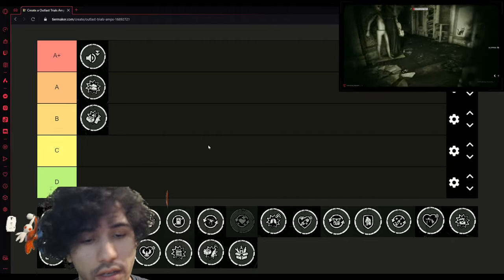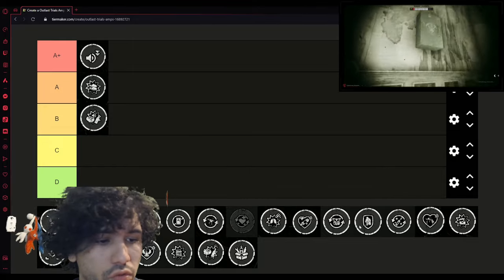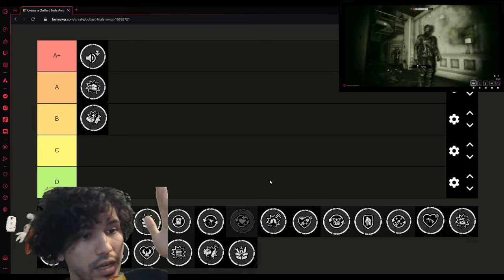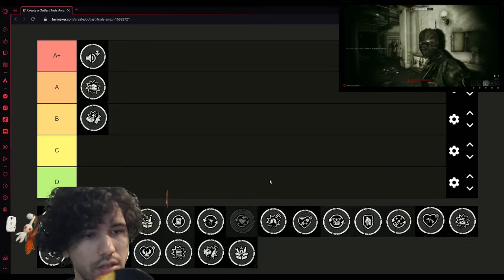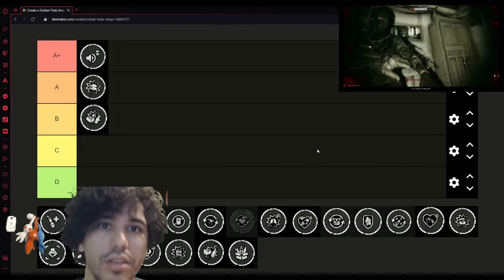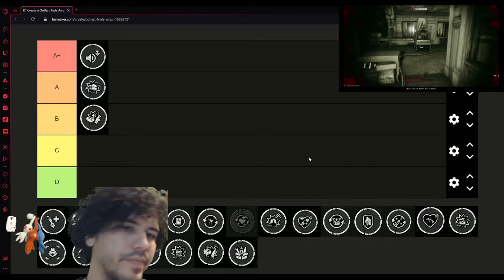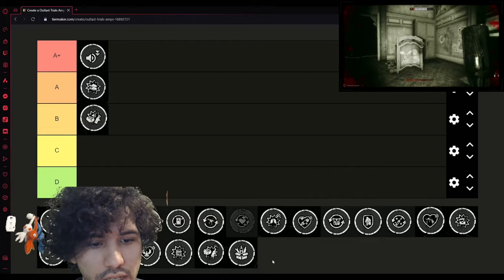The point of this whole tier list is to get A+ grades. You want nothing but positives on your report at the end of the day — this is to help you get there. This isn't a speedrunning thing, it's about the best amps to get A+ grades, but I digress.